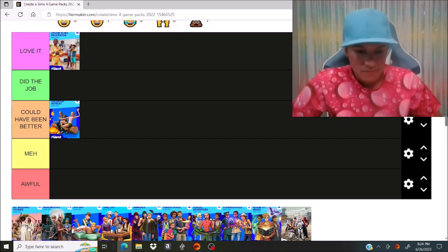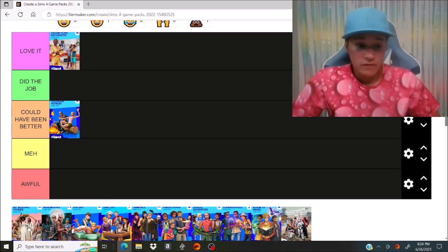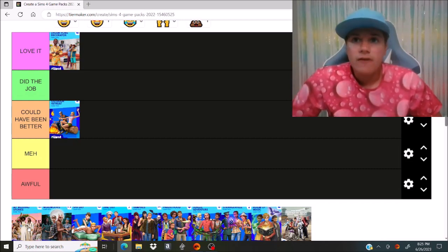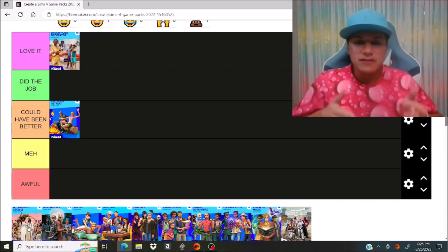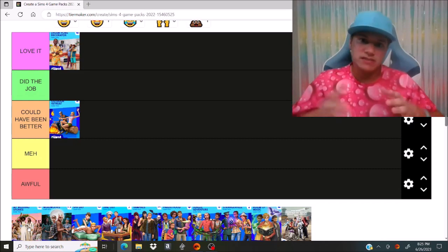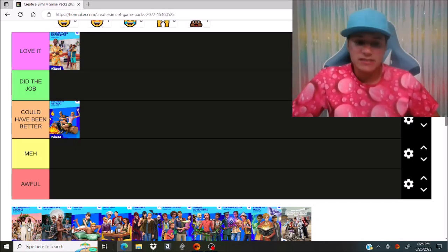Next is My Wedding Stories. Out of all the packs, this one is the one I could go on a big rant about for a long time. The world of Tartosa is gorgeous — that is the best thing about the pack. I like the fact that they give us wedding events. However, there are so many things that could have been done to make this wedding pack good. There should be more veil options for brides, and the fact that we can't have any bridesmaids or groomsmen really bothers me. You can have a flower girl or a ring bearer, but you can't have a bridesmaid or groomsmen standing next to the bride and groom while they're exchanging their vows, and that is something people have in most of their weddings.